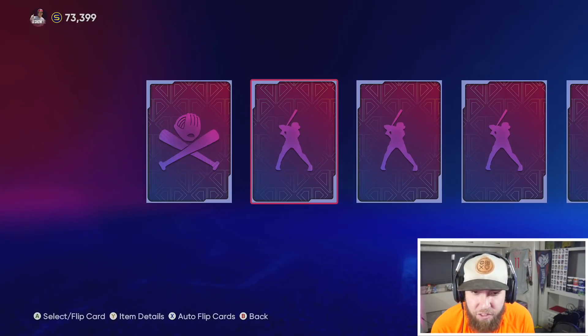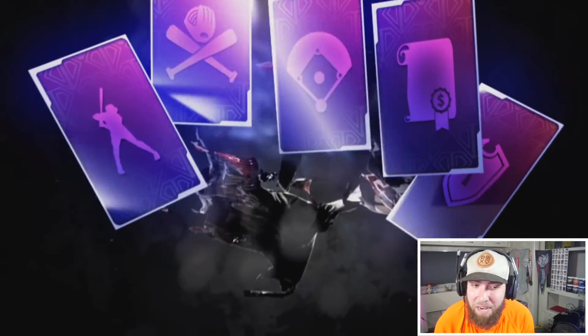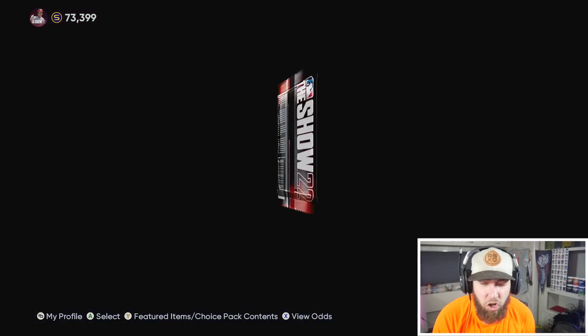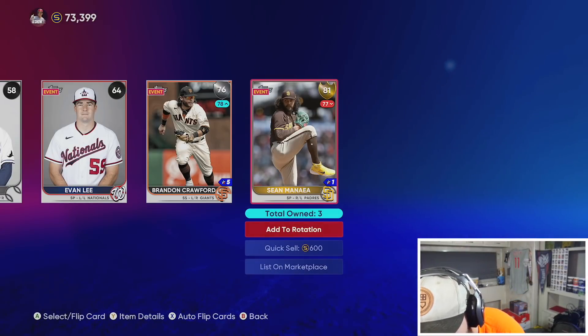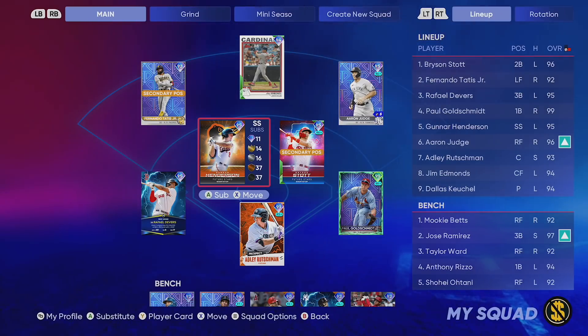We have to get a gold out of the Ballin' as a Habit, so let's just open these two. Maybe we'll get a diamond, or at least a gold. Pack luck went up... it went back down and we got a duplicate. Unbelievable. Last standard pack — brutal.